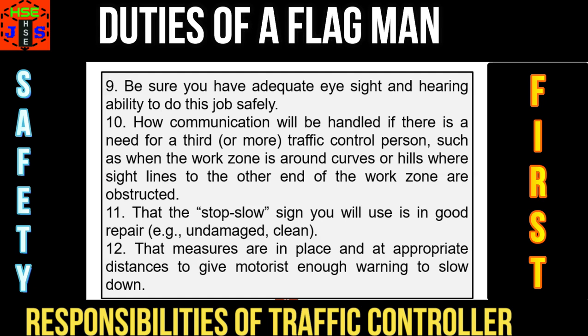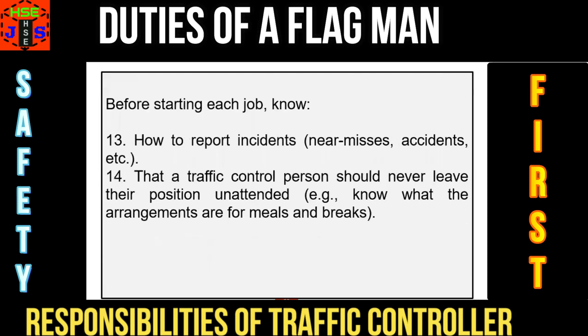Number 12, that measures are in place and at appropriate distances to give motorists enough warning to slow down. Number 13, how to report incidents, near misses, accidents, etc. And number 14, that a traffic control person, a flagman, should never leave his position unattended — for example, know what arrangements are for meals and breaks.